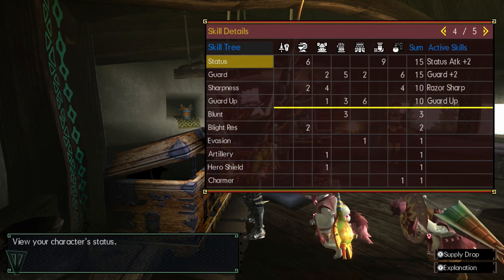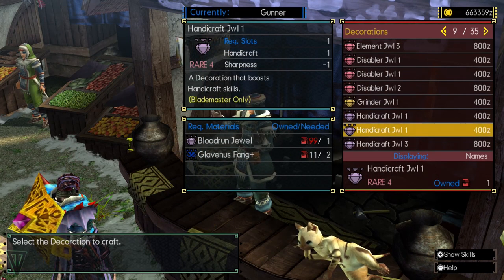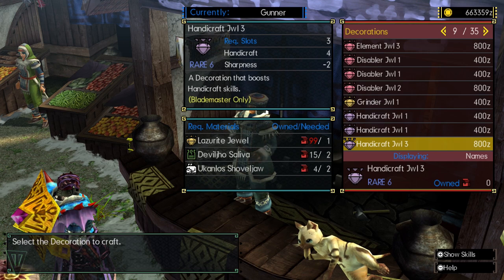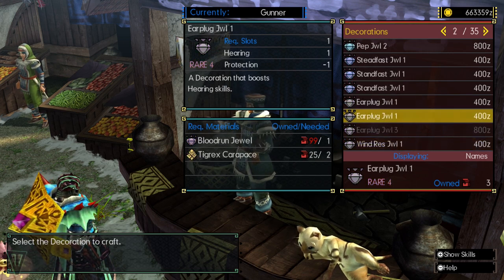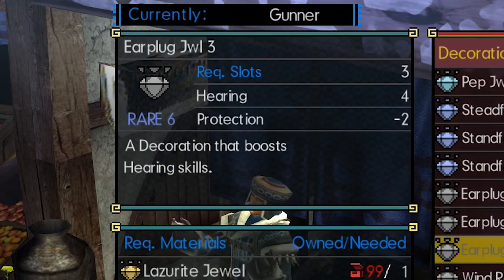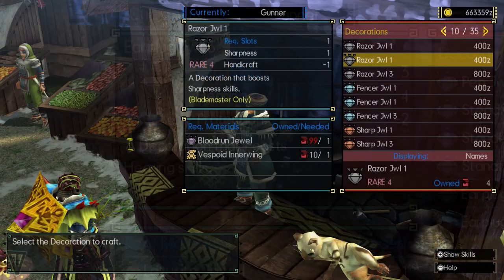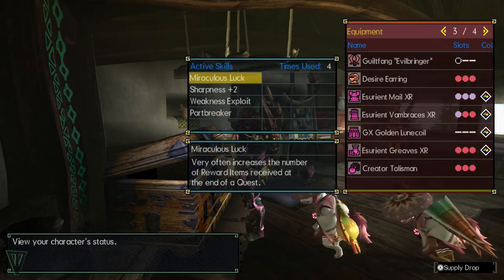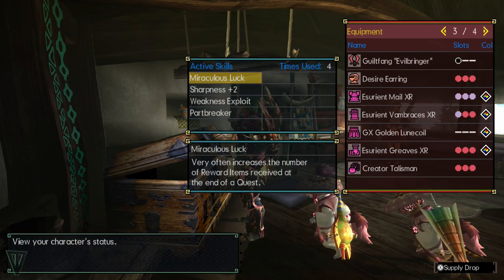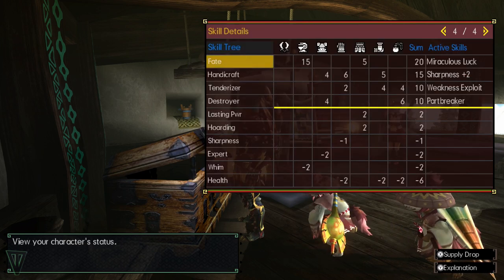The third category is single triple socket skills. These are typically very powerful or useful skills, and they can be very difficult to fit into a mixed set. Like the single double socket skills, you can add a single point in a single socket, but to get more bang for your buck you will actually need an armor piece with three sockets next to each other for the upgraded decorations. These decorations take three sockets to fill and give you four points into a skill, but will take away two points from another skill. You're going to need eight sockets minimum, with two triple sockets being on the same armor piece, to activate these skills.